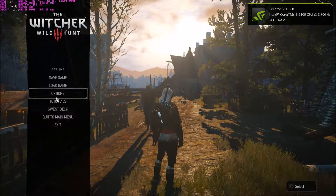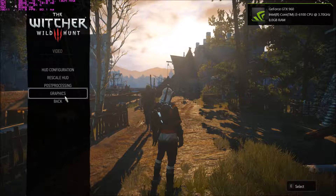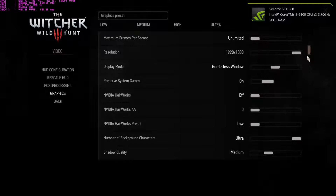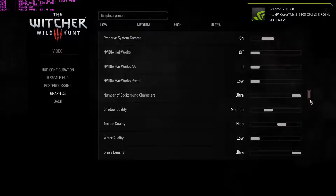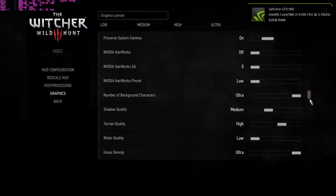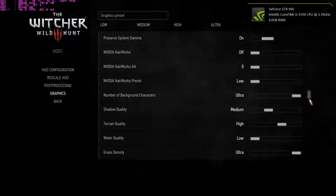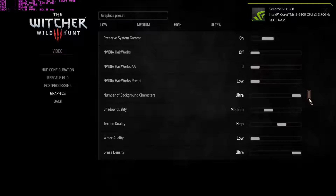At the moment, the settings I'm currently running are the ones that are optimized by GeForce Experience. All hair works is off. I like to run borderless window because I like alt-tabbing. Ultra background characters — that's important for the lower-end. It does slightly have an impact because the more characters you have on screen, the more you're stressing the CPU, and our CPUs aren't too hectic. But they did optimize it to ultra, which is nice.